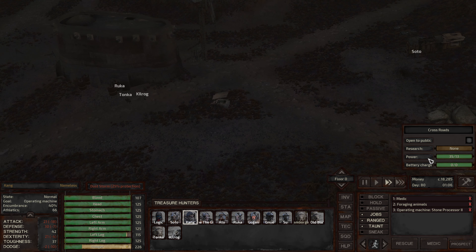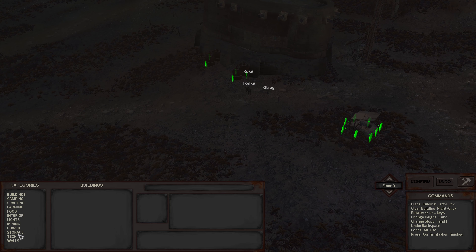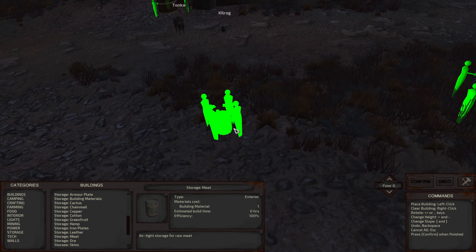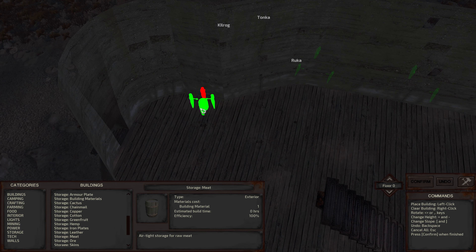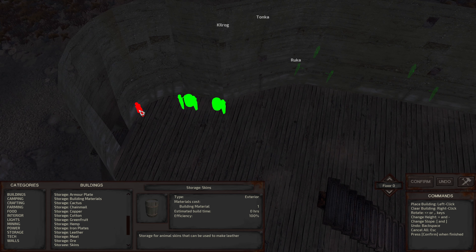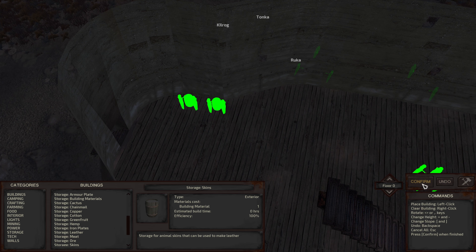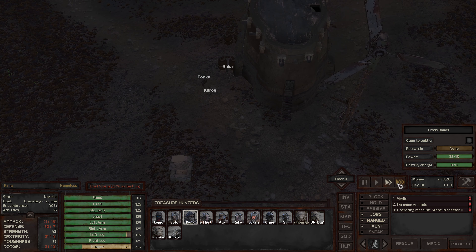Now I just want to go to the build menu here. Storage — I want to do storage meat and I'm going to put that right inside the building. Storage meat right there and then storage skins right next to it. So we got storage meat and storage skins. Confirm. Excellent.